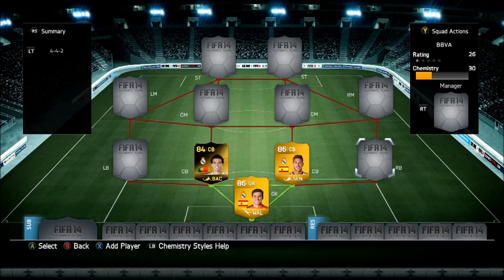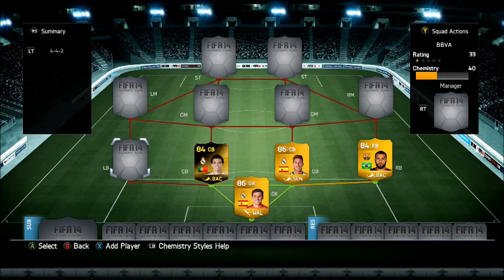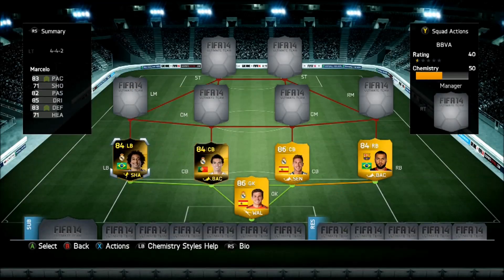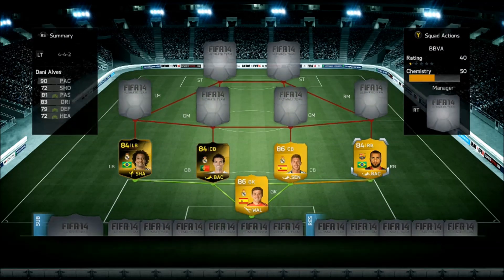Moving on to our right back - the one and only Danny Alves, you pacey beast. He's quite weak, he gets shrugged off the ball, but that's alright. And then we have our beast mode left back, in-form Marcelo. He's totally worth the 150k, absolutely amazing with the shadow chemistry style. He's even more overpowered with his amazing pace and decent defending. His work rates are actually quite good because you run him up the wing.